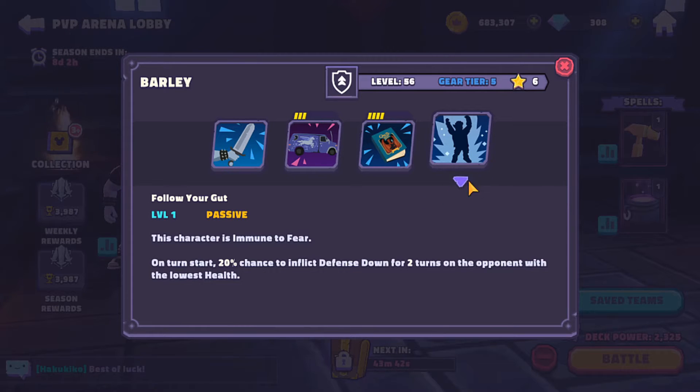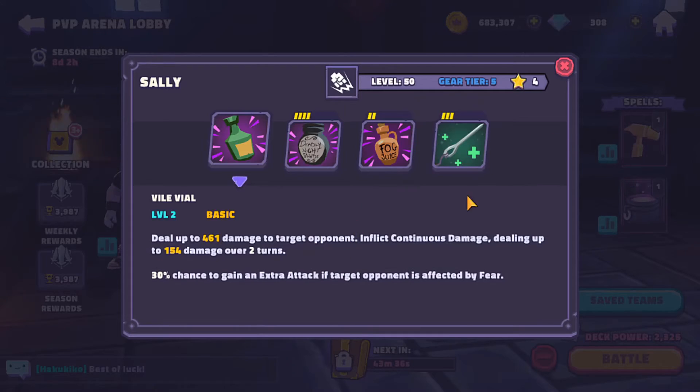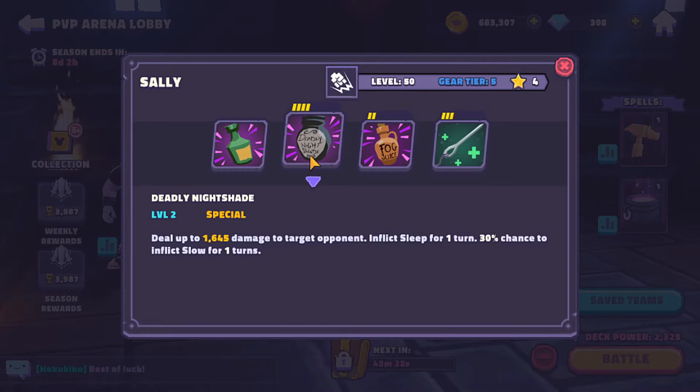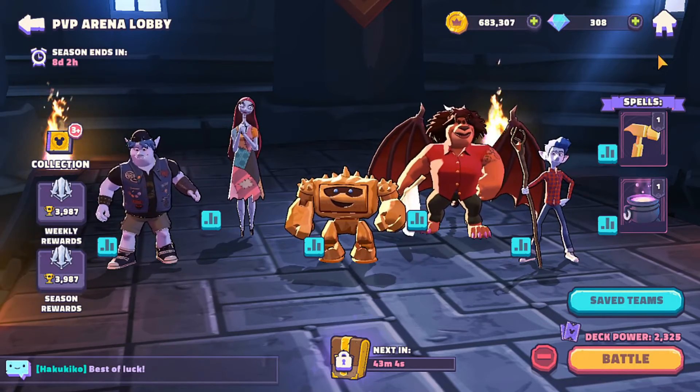At the start of his turn, Barley can apply defense down for two turns, which is a nice focus. The last part of this team is Sally. Sally has one of the better crowd-control kits in the game. Fog Juice inflicts blind for one turn on all opponents on a two-turn cooldown, and with Ian that'll cool down quickly. She can also inflict slow and sleep for a turn — really effective.